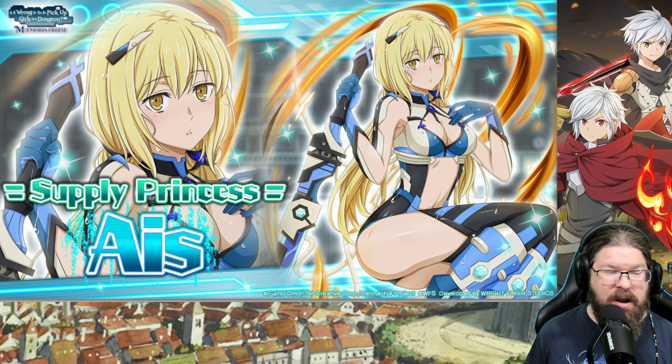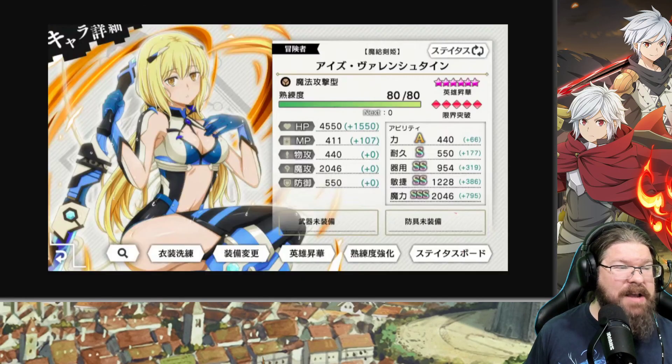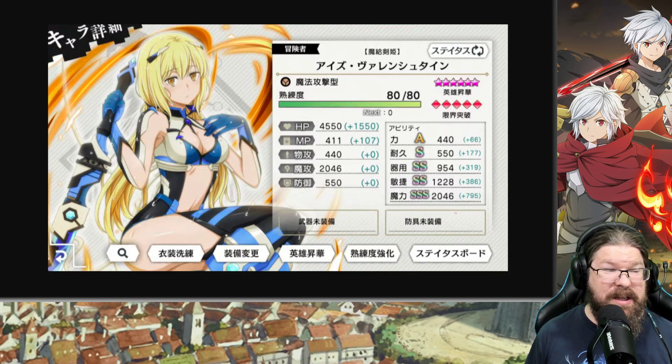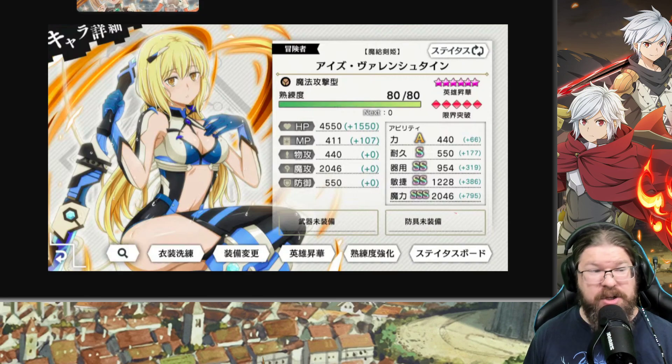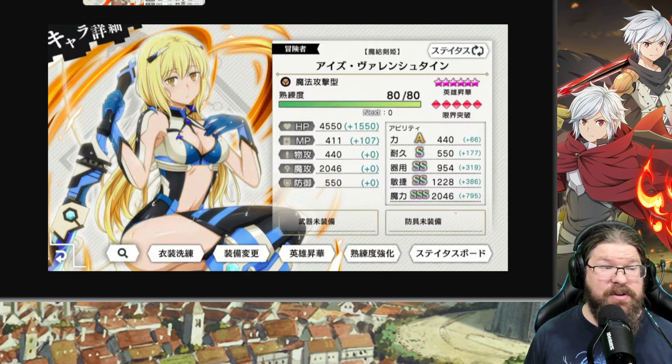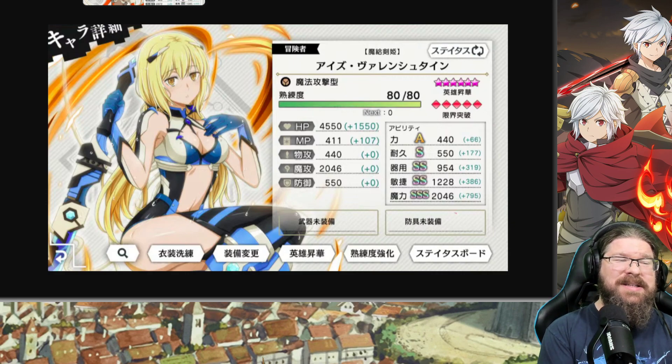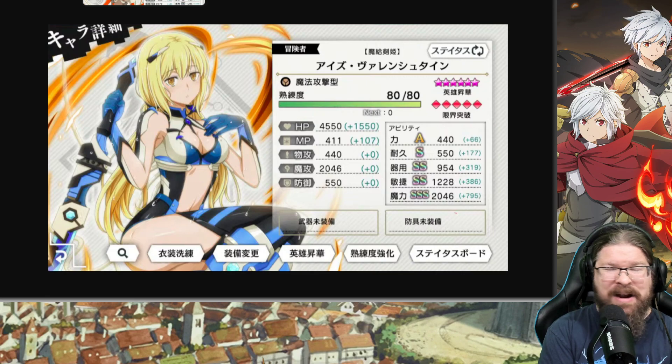We do have some banner units to talk about. Supply Princess Eyes — she is going to be a summonable unit. 4550 HP, 2046 magic, which makes her a magic unit. We had a ton of physical units, so now she's magic. 1228 agility.